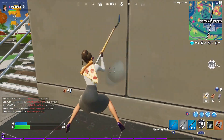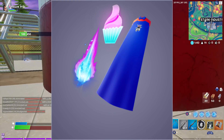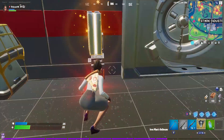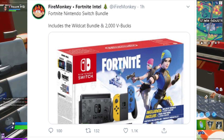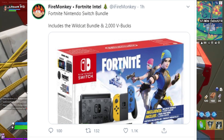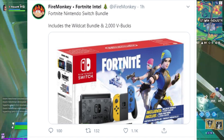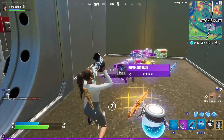We also got a new back bling pack — these look really cool and unique. Let me know if you guys are interested in that. It also looks like there's going to be a Fortnite Nintendo Switch bundle called the Wild Cat Bundle, which includes the Wild Cat skin plus 2000 V-Bucks. If you guys are already looking to buy a Nintendo Switch, this is the perfect time to do so — why not get a free skin and 2000 V-Bucks with it.